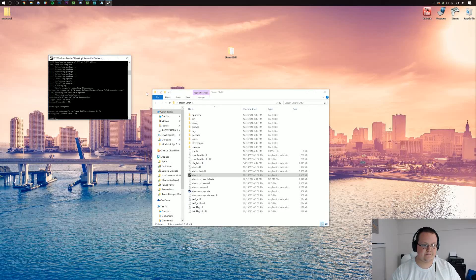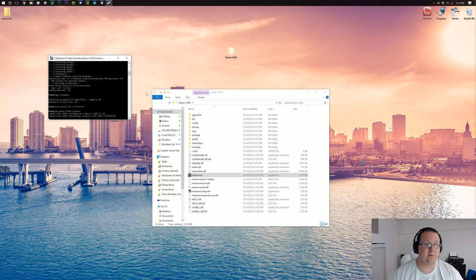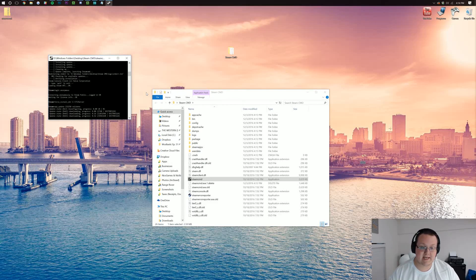Next you want to type: force_install_dir C:\TF2Server — put it on your C drive, that's the one your computer basically runs on. This is also down below so you can copy and paste it. You can put whatever you want after the backslash; I'm just going to put TF2server. Hit Enter and it'll set that force install directory. Then type: app_update 232250 validate, hit Enter, and this is when it will start downloading the TF2 server. This is going to take a while — it is a massive download, so I will meet you when it's finally done.